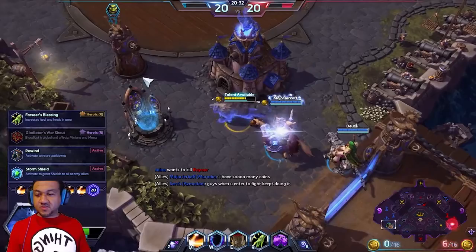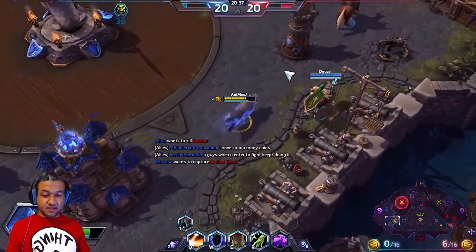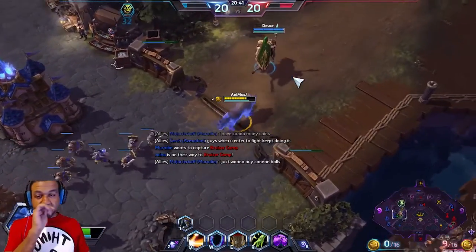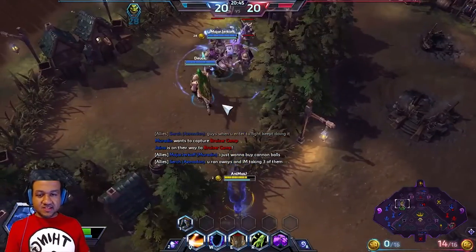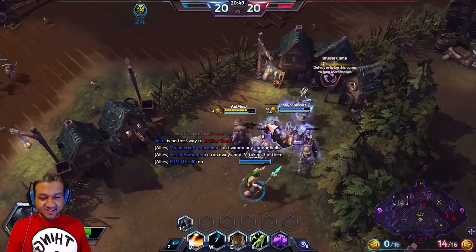So we are now at level 20! At level 20 we're gonna get Rewind! Rewind is gonna allow us to do a lot of healing really fast to be able to keep our teammates alive. So we really gotta push this. We have a little team anger going on right now, but we'll turn this around!